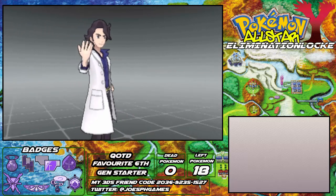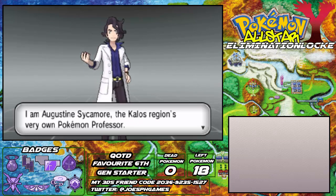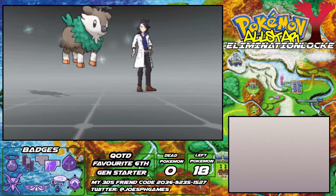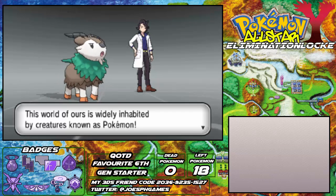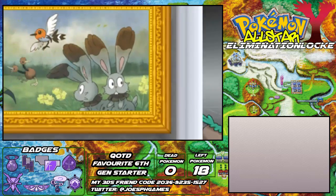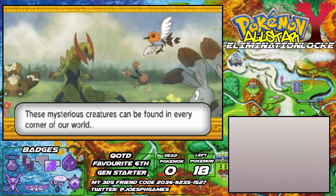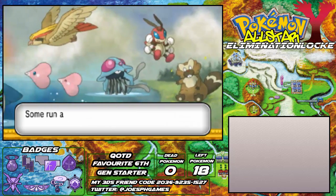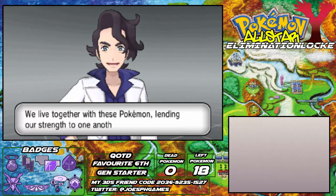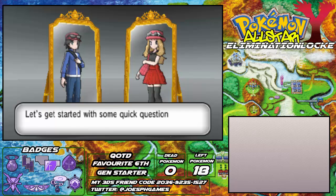Welcome to the world of Pokemon. I am Augustine Sycamore, the Kalos region's very own Pokemon professor. This world is widely inhabited by creatures known as Pokemon — these mysterious creatures can be found all over the world. Some run across the plains, some fly through the skies and swim through our vast oceans. We live together with Pokemon, lending our strengths to live and prosper. My French accent goes in and out all the time — I can't do it.